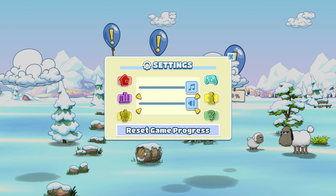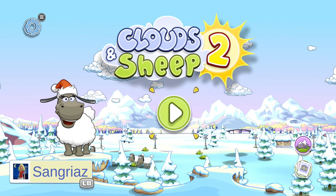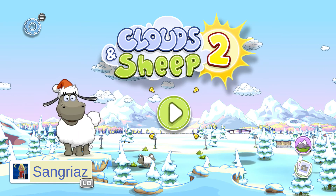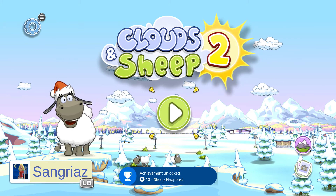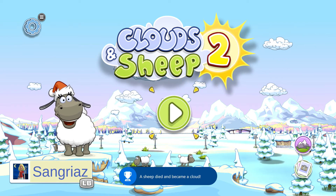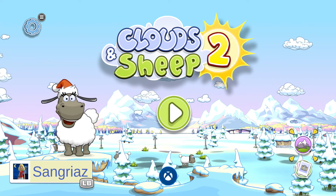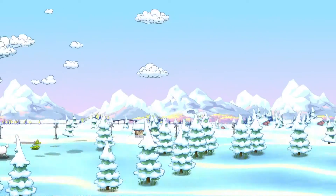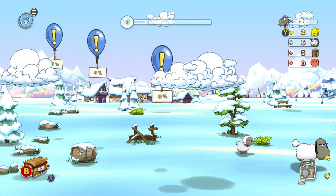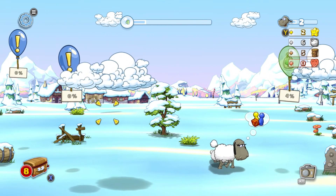I don't know how to check the controls either. Actually, I think that's for going back to the main menu. I'll figure that out later. I think I showed you enough of how the game plays. A sheep must have died just as soon as I was going off to the menu - yeah, froze to death. Alright, let's check out the achievements.